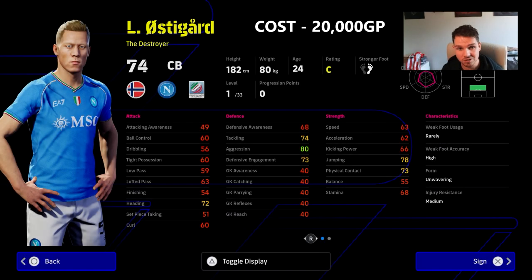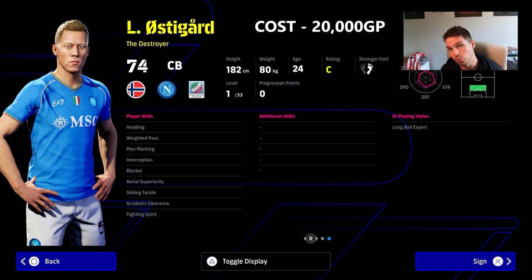We also have Ostegard. This guy is a little bit of a hidden gem as well. You've got the player skills which are insane — he's pretty much got every single defensive player skill available in the game. He also has a good baseline stat of aggression. He's not the fastest, but you are depending on his player skills here. I definitely think he's worth a punt if you're struggling to find somebody and you've got limited GP starting off.